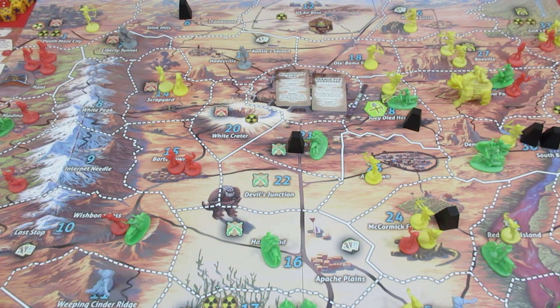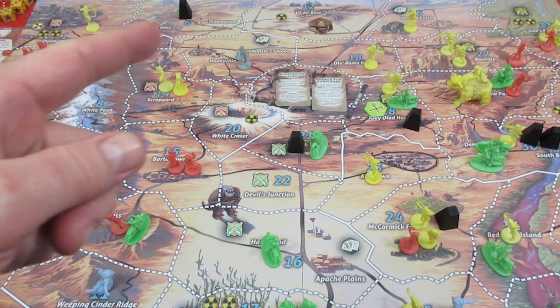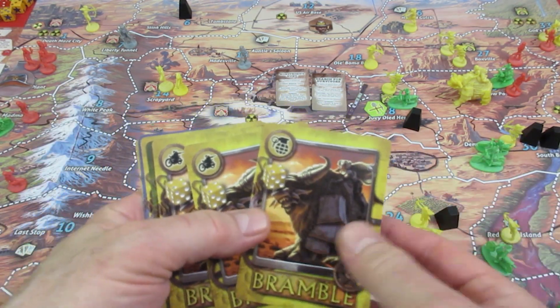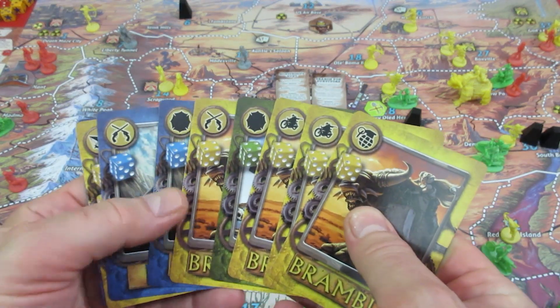Welcome back to Defenders of the Last Stand. This will be the finale because if we do not take out Bramble right now with Frank, we're going to get an overrun. If we get an overrun, we only have one oil and ammo depot left to place on the board — if we place one, we lose the game. Frank has two wounds so he only has five actions. He does have a grenade but it's a Bramble grenade to try and blow up some oil and ammo depots — I don't think we want to do that.